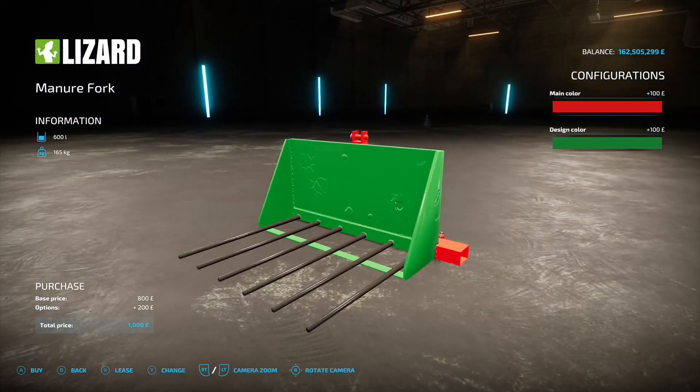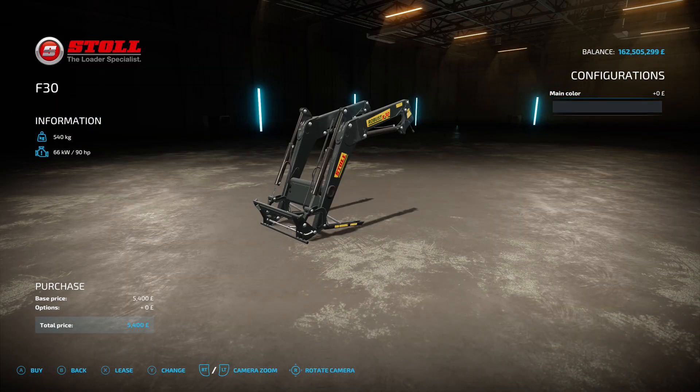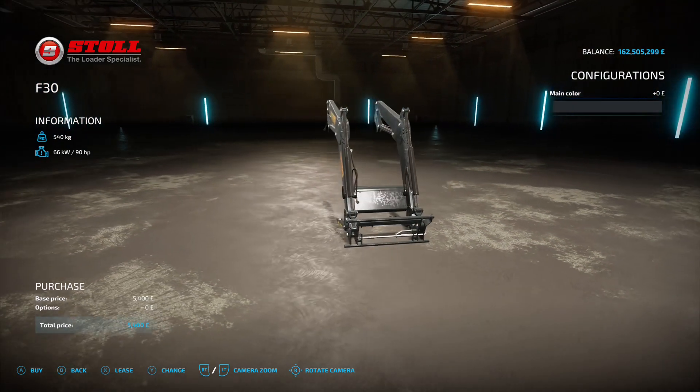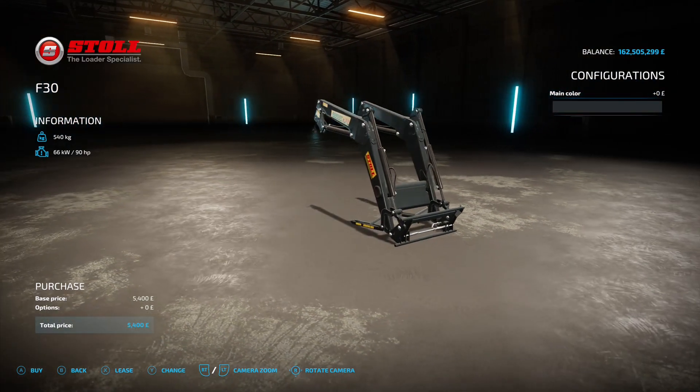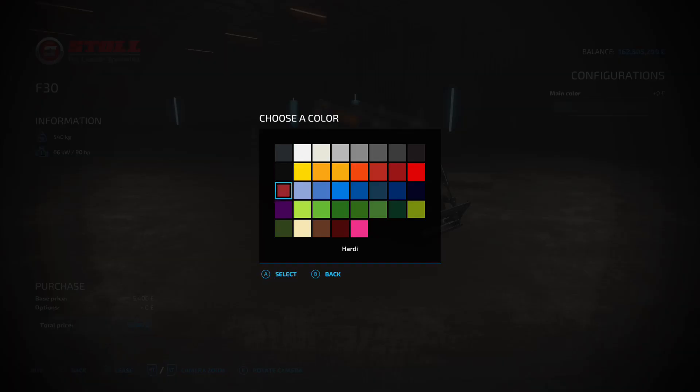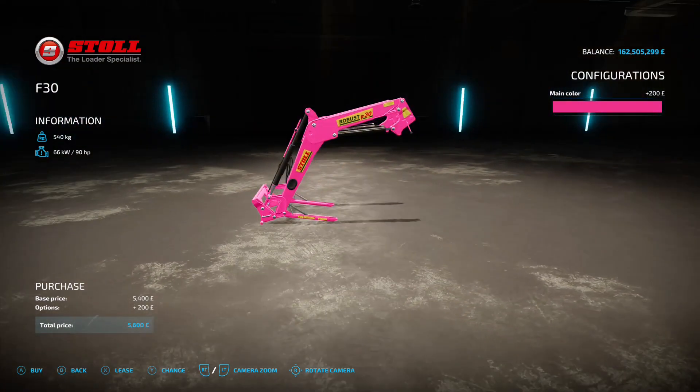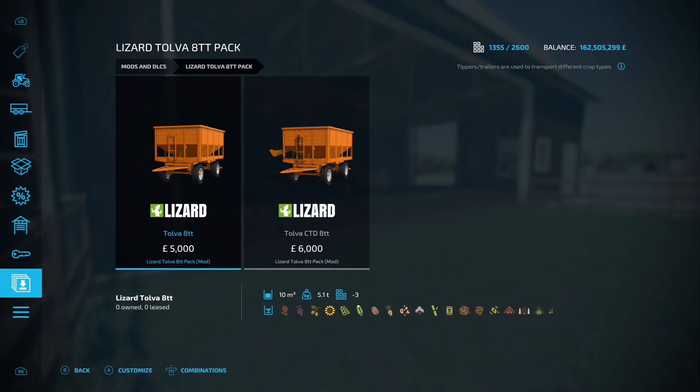Next up is the Stole F30, this is by Gaming Flow, 1.94 megabyte on the download. You're going to find it under front loaders. There's a note on the website — this front loader matches best with tractors that have a Stole console, for example the Hurlimann XMT4i. If it's got a Stole console as an option on your tractor, this should work fine. It's 5400 to buy, requires 90 horsepower, and the main color is your only option. Very nice.